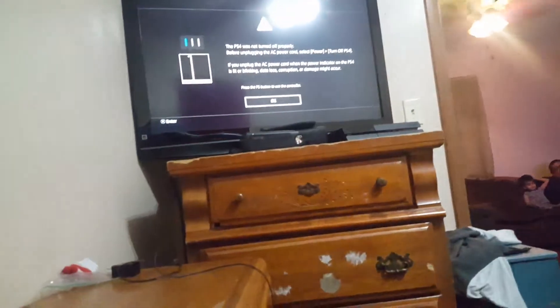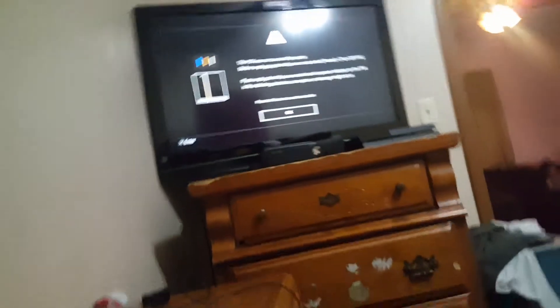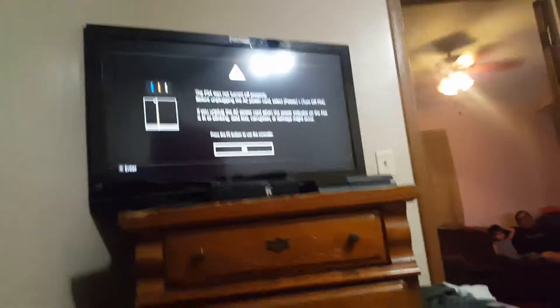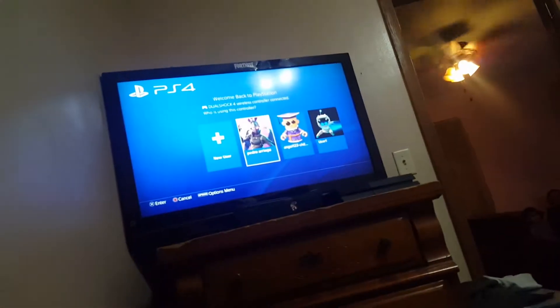I'm gonna be setting this one on the Xbox, but yeah, okay. So first, if this goes on your screen just press OK. Turn on your controller and if this pops up just press OK, just press X. Now automatic and here are my accounts.